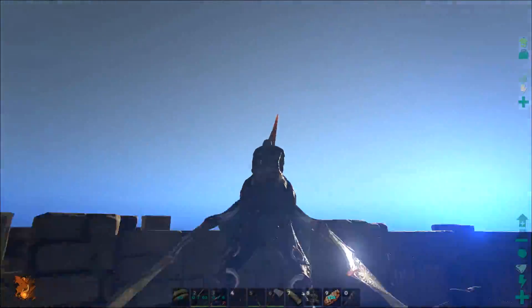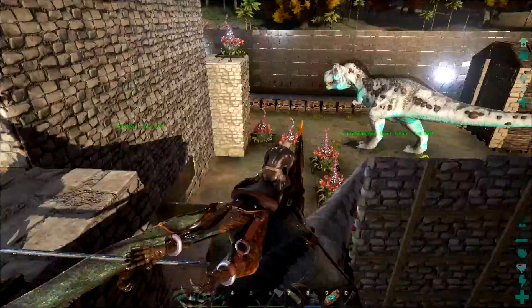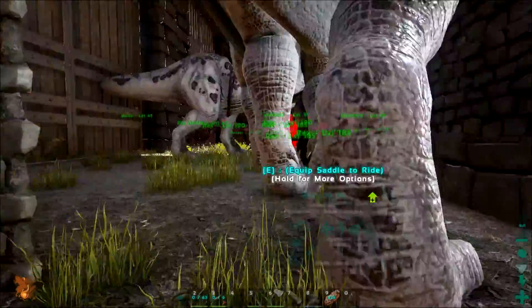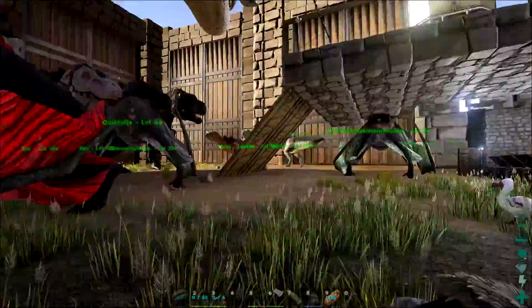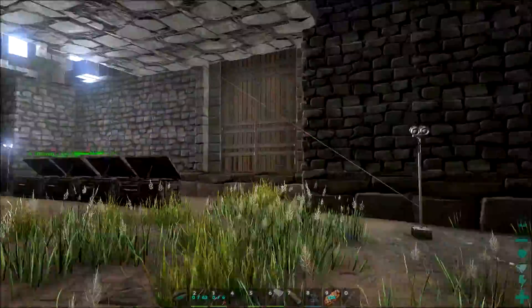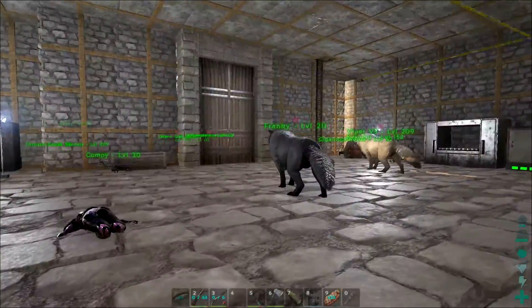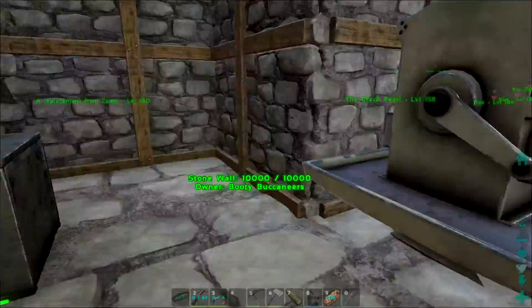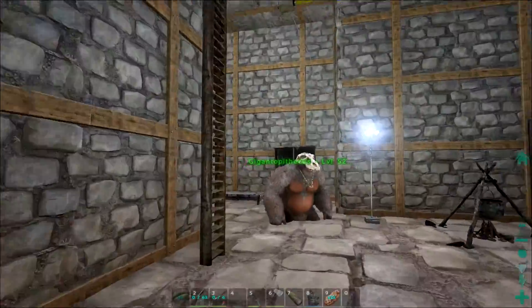Now that I've shown you this, I kind of want to take a tour of the inside of their base — I haven't seen the inside. Let's go through this door. So they're storing dinos in here as well — they've got a lot of stuff, just dinos sitting everywhere. That's a bit strange.